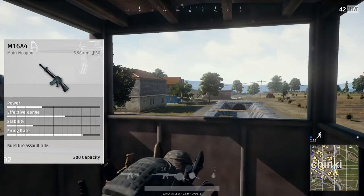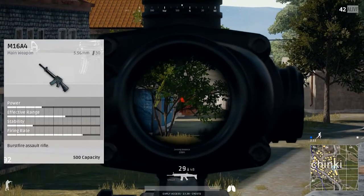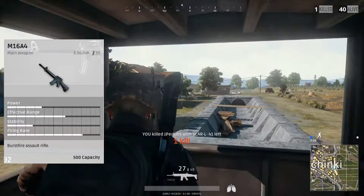The attachments that are used on the M16 are the suppressor, extended mag, quick draw, extended quick draw, you can see a compensator, flash hider, red dot, holographic, and all the magnified scopes — that's 4, 8, and 15 times.